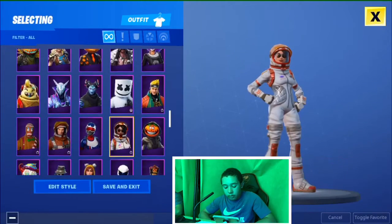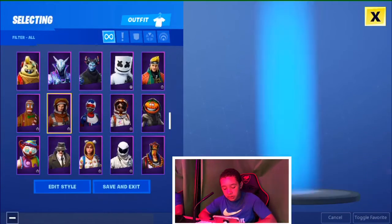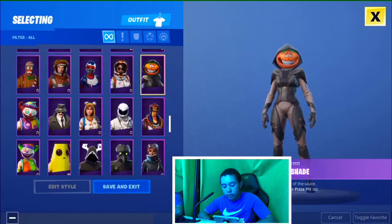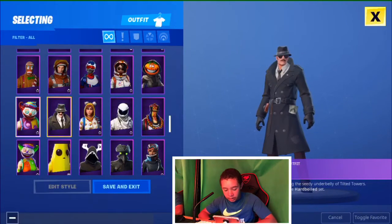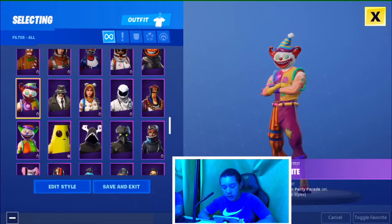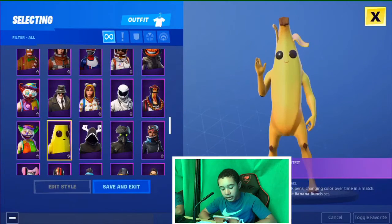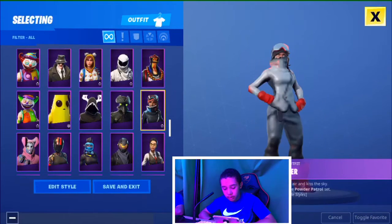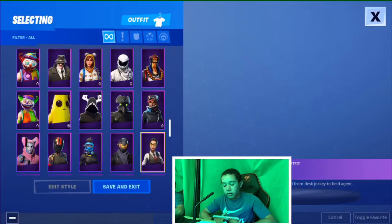Now we're going on to Nightshade. Paradox, Overtaker — I just got that skin a couple weeks ago. Night Night, Peekaboo, Peely, Perfect Shadow — I just got that pack, the shadow pack or whatever.